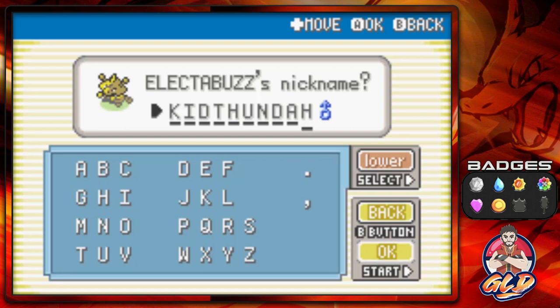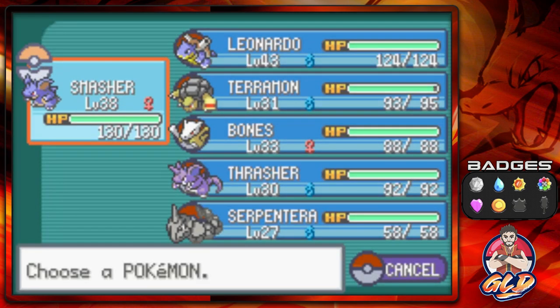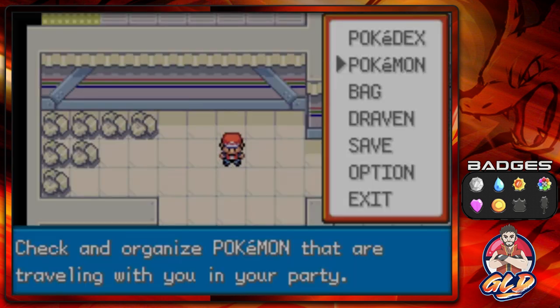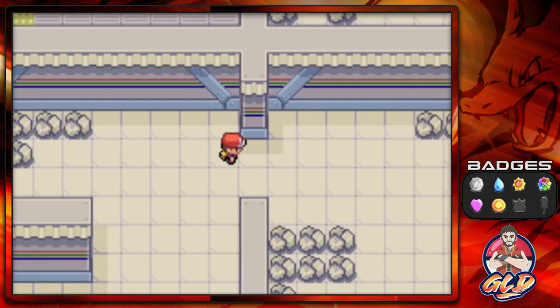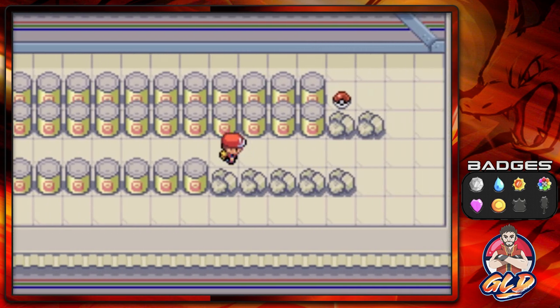I'm actually going to go back to another town and buy myself some Repels because we're going to get attacked by a lot of Pokemon, and I think we've already captured the guys that we needed to. Okay, so we're back. I decided that we need a few more reinforcements just in case. We got Serpentera right here and Thrasher, and yes, I did train them just a little bit, just to put up a little fight against Zapdos and all that stuff. We got ourselves a Max Repel.